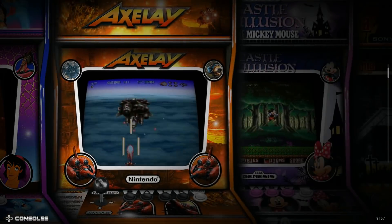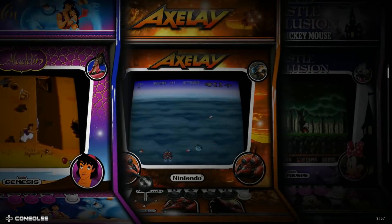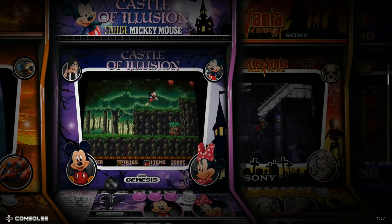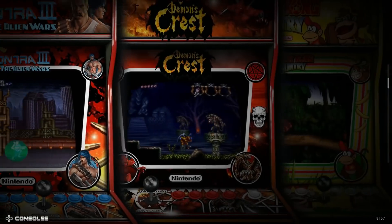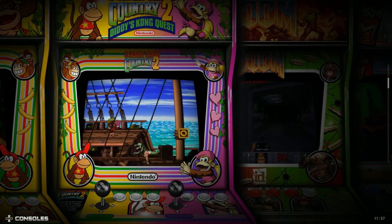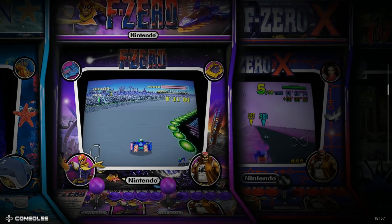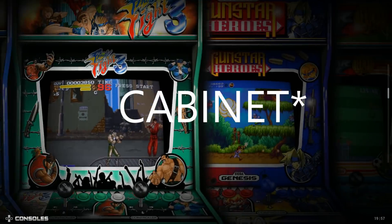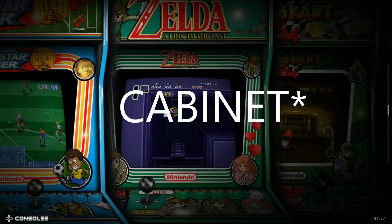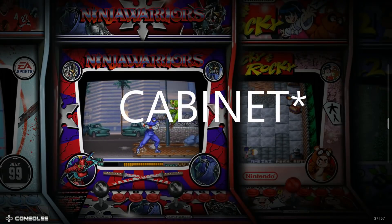It works — you got the bezels. You got Sega Genesis Aladdin, you got Nintendo Aladdin, you've got Nintendo, you've got Sega Genesis. And look at this artwork on the consoles — each console has their own dedicated artwork. That's so cool.